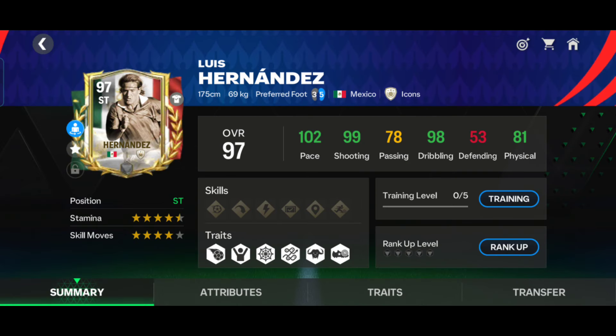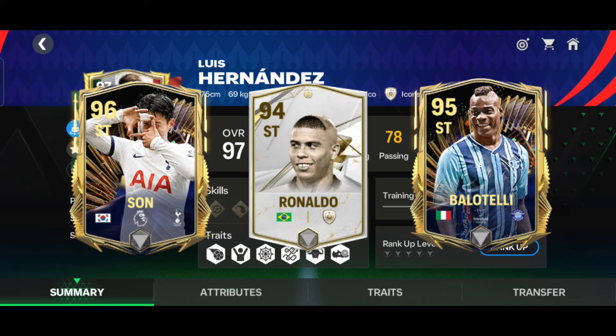After using Hernandez, his card is not that good. His pace is amazing and his shooting is good. His dribbling is average and his passing is also average, so I will rate him 9 out of 10. Also, this card has a 3-star weak foot and 4-star skills move. So if you want a striker, I suggest not to buy Hernandez, but you can buy R9, Son, or Mario Balotelli — they are amazing.